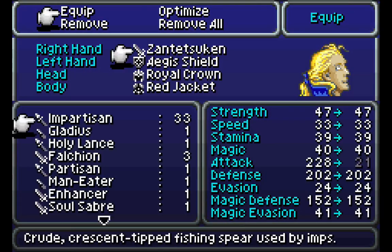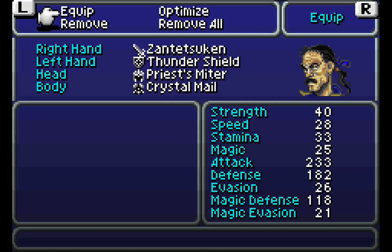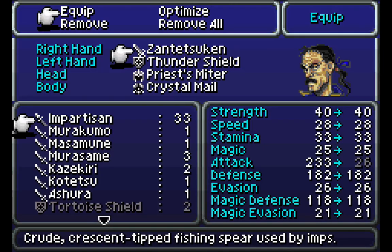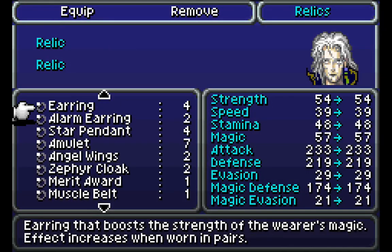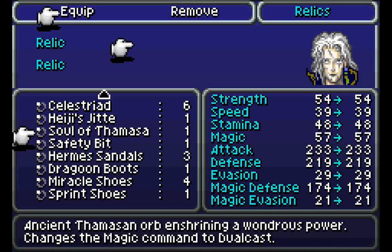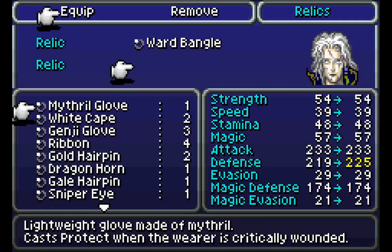Let's get equipment on everybody else here — Holy Lance. And the Zantosuken, by the way, is the best weapon in the game for Cyan, so let's do that. Let's get a Ward Bangle on so we can decrease our encounter rate.